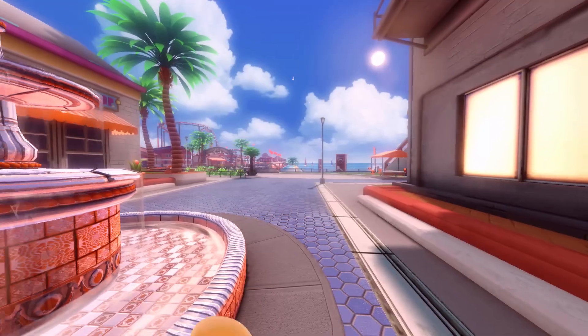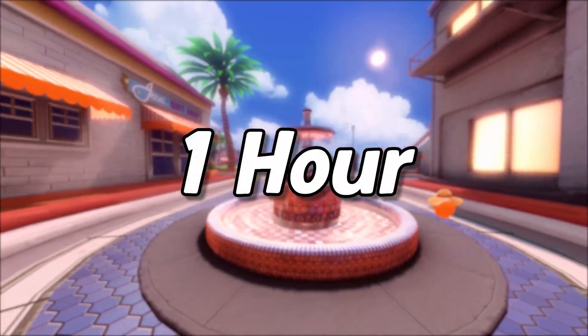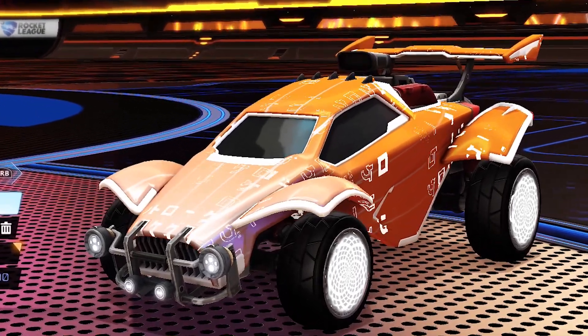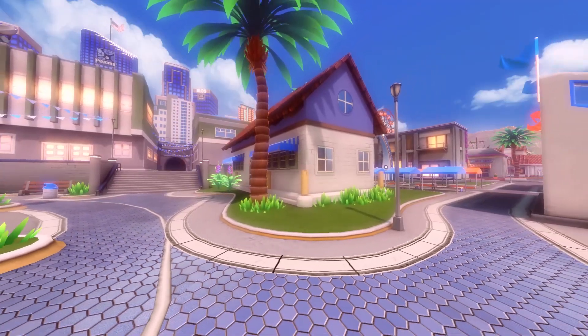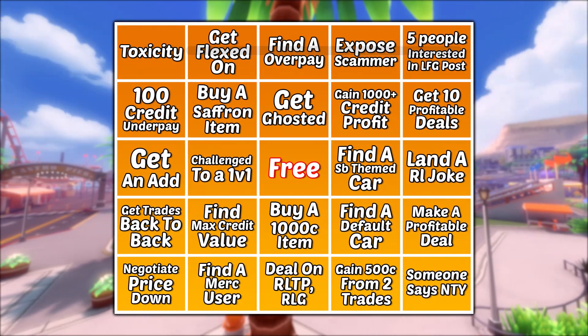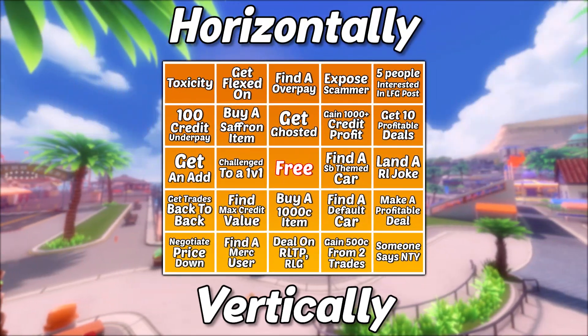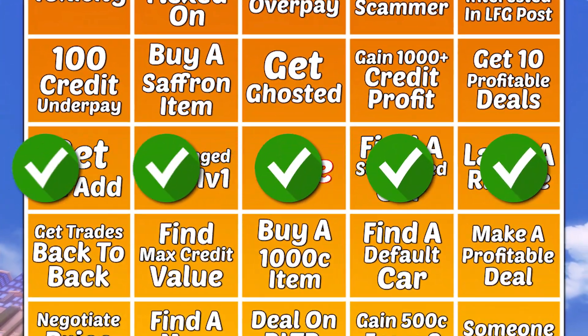I'll be undergoing the challenge of getting Bingo on this sheet in under one hour, and if I don't, I have to give away this pair of Titanium White Zombas, which you can see are very expensive. And if you don't know what Bingo is — congratulations, you're not a boomer. Basically, you're trying to get a line that is five spaces long in any direction, horizontally or vertically, having to complete various Rocket League trading challenges. Once I get that line of five, the game is over.